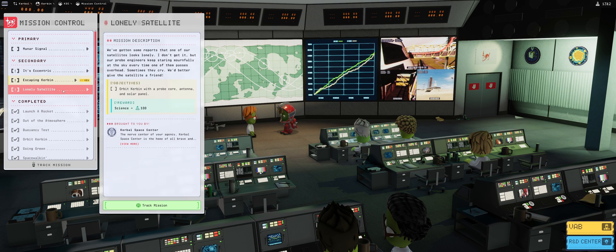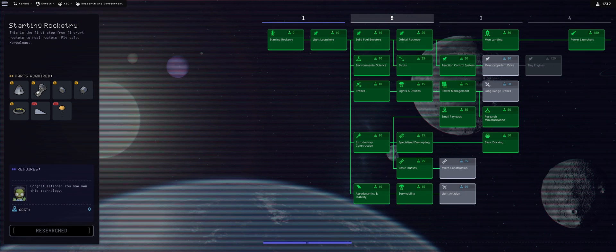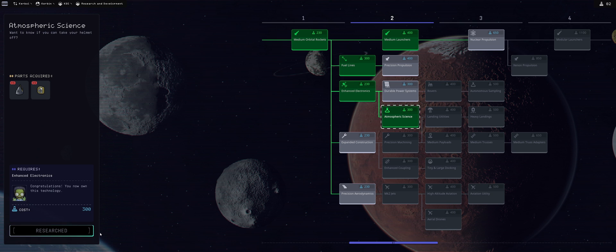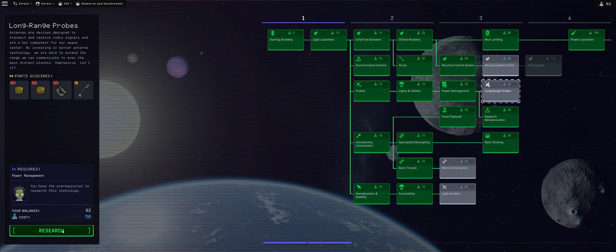We're going to take the lonely satellite mission, it's a side mission. We could go for the moon or the signal, but I figured I do want to first unlock some stuff and get a little extra science. So we're going for medium launchers — Mainsail, that's a given. Fuel lines, absolutely, those are a must. Enhanced electronics, yes please. Expanded science — after that we have 82 science, so we're going to be researching long range probes.